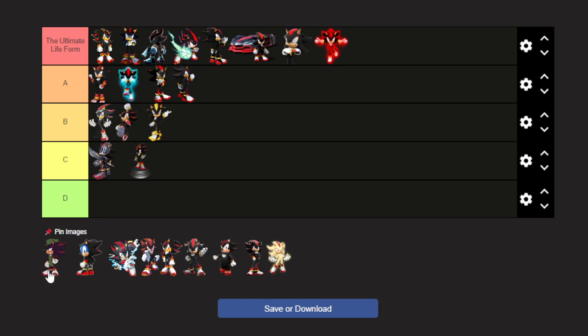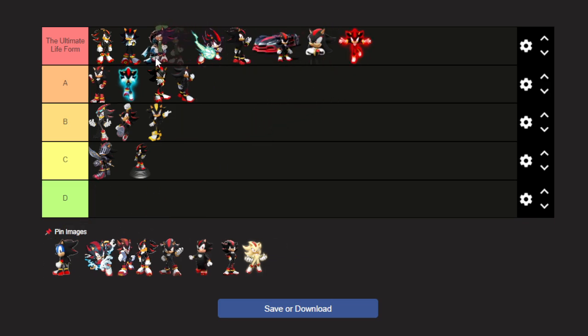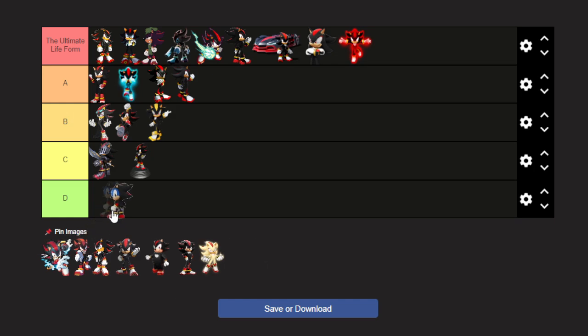The Murder on the Sonic the Hedgehog — he rocks a conductor outfit. That's all I'm going to say. The quote-unquote Shadow the Hedgehog — it's funny, I like how this looks, but this is not Shadow. We all know that this is not Shadow. D tier. It's kind of obvious, don't you think?